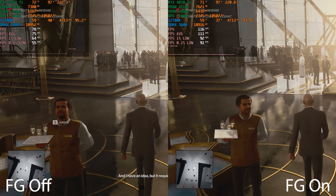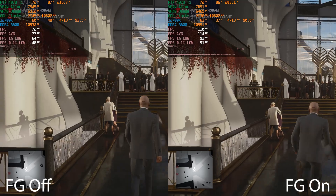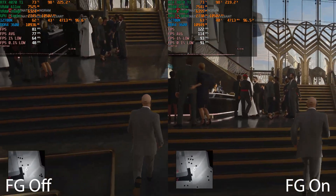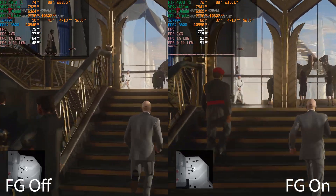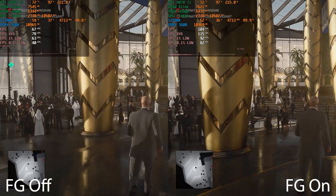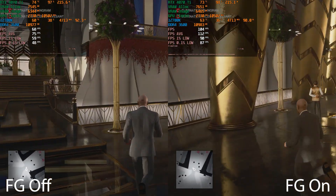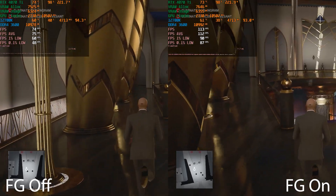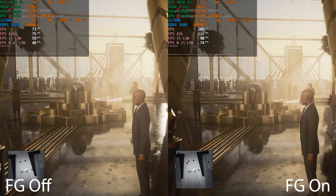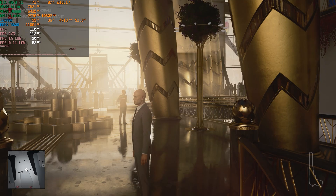Finally, Hitman 3 — everything at the highest possible settings, 1440p, ray tracing set to ultra. I chose this scene specifically because of ray-traced reflections — there's a lot of glass and reflective surfaces here. Even though we didn't quite double our frame rate, we gained around 40 to 45 percent by enabling frame generation, and the visual quality seems to be pretty much the same between frame generation on and off.